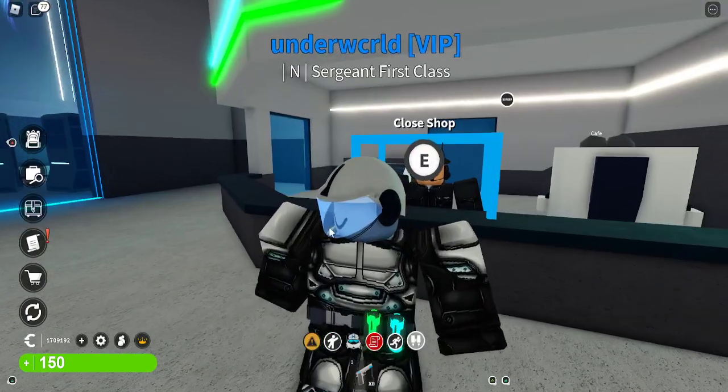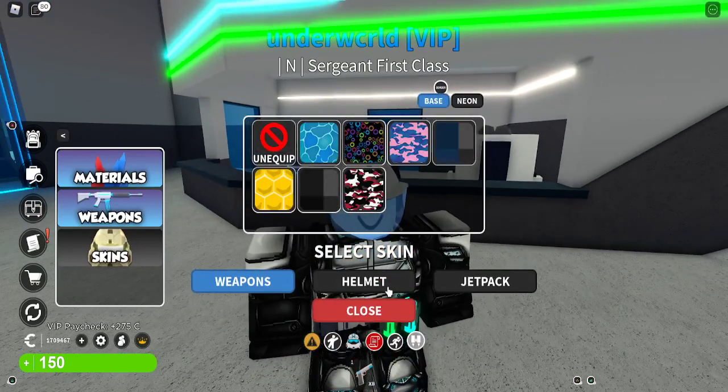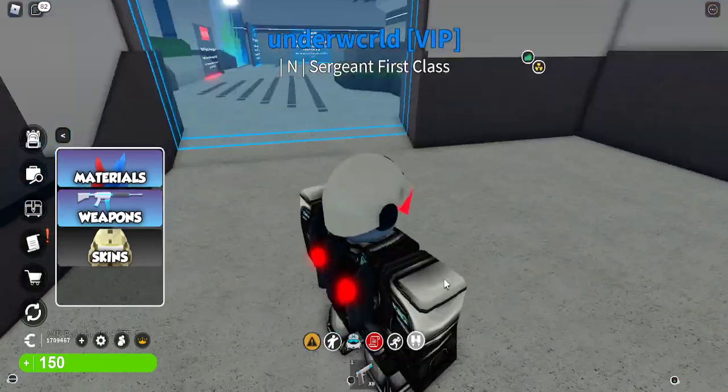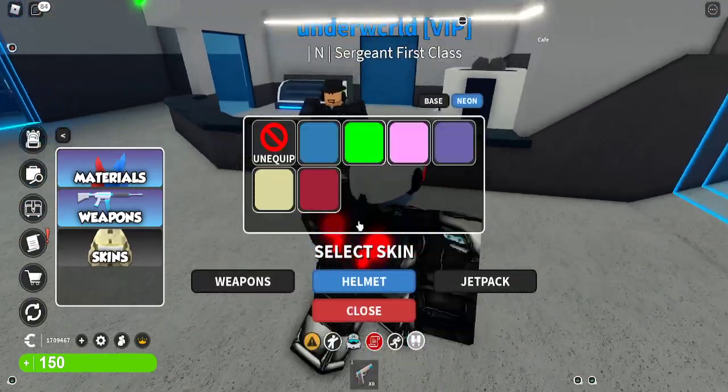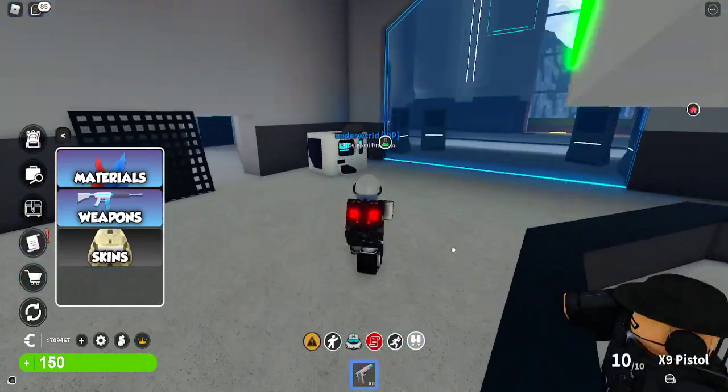Up here you can get cosmetics for your jetpack, tools — like my X9 pistol — and your helmet. For example, I can change this helmet to red. As you can see, my helmet is now red and I can take it off too. Those are cosmetics.